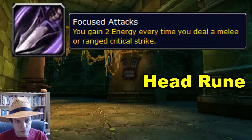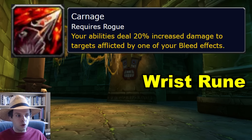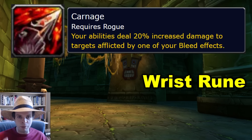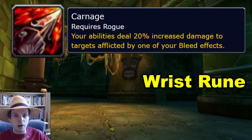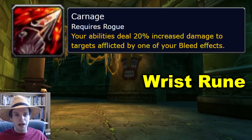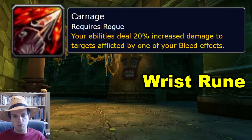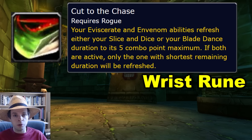What I'm really excited for is all three of the wrist runes. The first wrist rune is Carnage: your abilities deal 20% increased damage to targets afflicted by your bleed effects. So if you open from stealth with a Garrote, use Rupture as a finishing move, or use Saber Slash as a combo point builder, you put rogue bleeds on the target and then all your abilities — including your poisons — deal 20% more damage to that target.